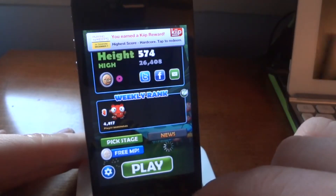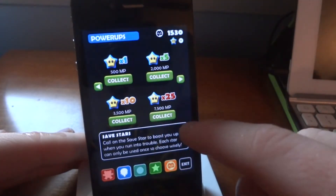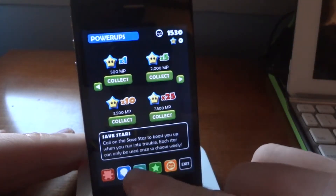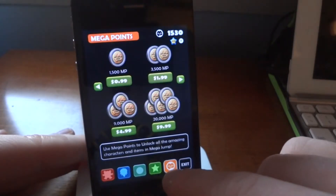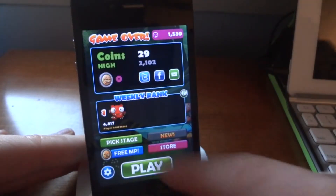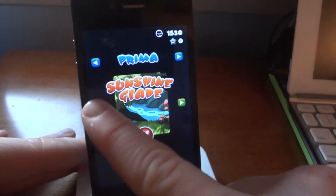Go to the pink and purple store option, and here you have the option to buy stars. These stars cost MP, which is basically the currency in the game — the coins you collect. The stars can revive you in the game; you'll see the 'Save Me' button at the bottom. You can also go to the right for in-app purchases to buy more MP coins and use those to buy stars.